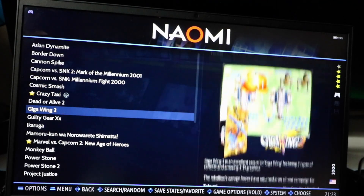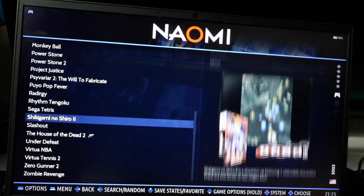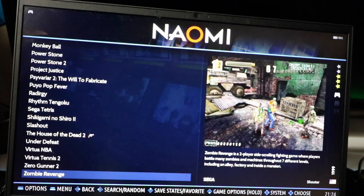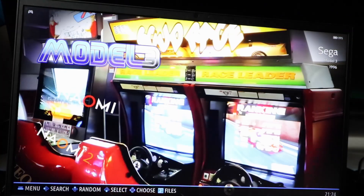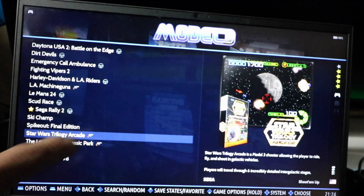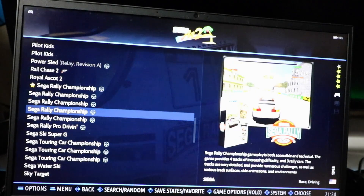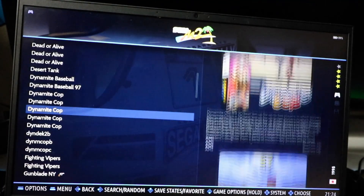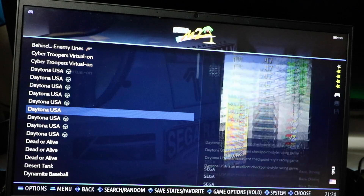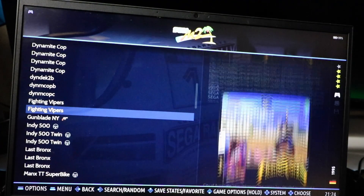The Naomi games run really well on the Steam Deck — Monkey Ball is on here, Power Stone 1 and 2, so think of this as your Sega Dreamcast as well. Sega Tetris is a really good Tetris game, Zero Gunner 2, and Zombie Revenge are good ones too. Some systems have video snaps for game previews and some don't. Sega Model 3 has 15 games. Model 2 has a lot of duplicates — really only about 20 unique games though the screen says 85, since it counts every individual ROM file.